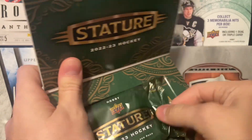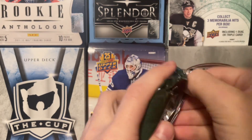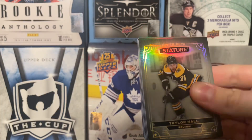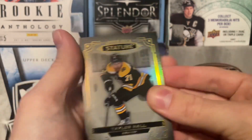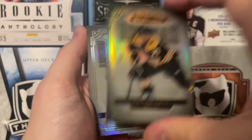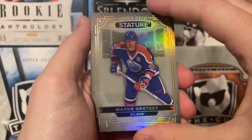Box number two. This one I did feel like was a little heavier — I don't know if I was lying or not, but I guess we will find out right now. We didn't get any patch, which stinks. We've had good luck with Stature in the last few years, so to not get a patch is kind of disappointing. I might have to grab another one of these. We got a Taylor Hall on the Bruins — he's done for the season, he just got injured, done for the year. Unfortunate to see for Taylor Hall. There's our first base. And hey, there we go — a Wayne Gretzky base. You like to see that — a Gretz right there, that's always nice.